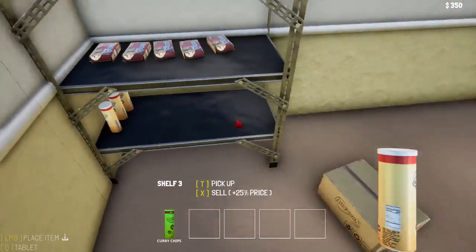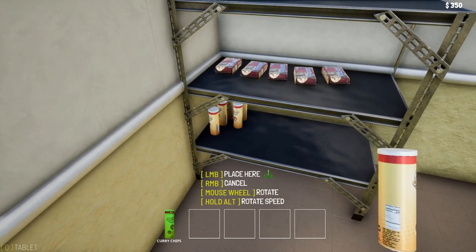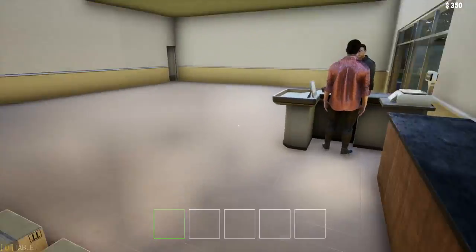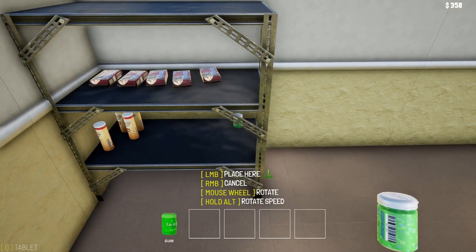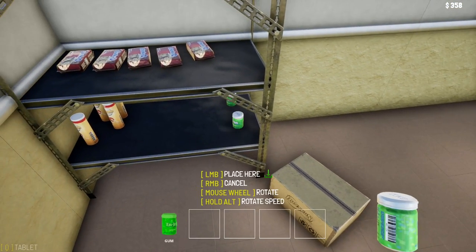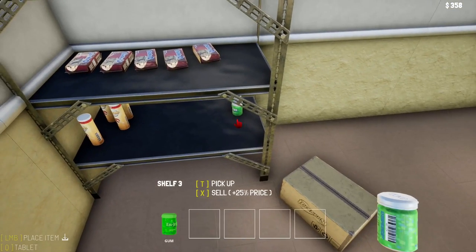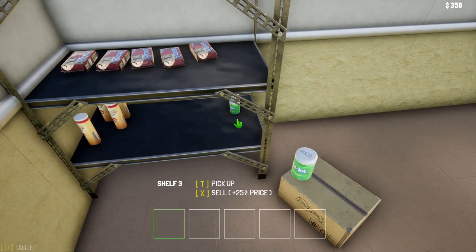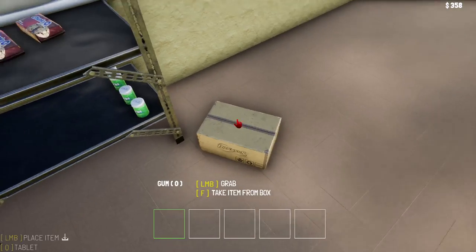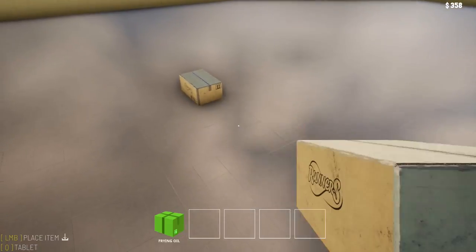Let's just get some of these items on the shelf for now — we need to start making money more than anything else. Unfortunately there's no quicker way to do this. The door is open so customers are buying stuff. What have we got here — some sort of medicine or gum?